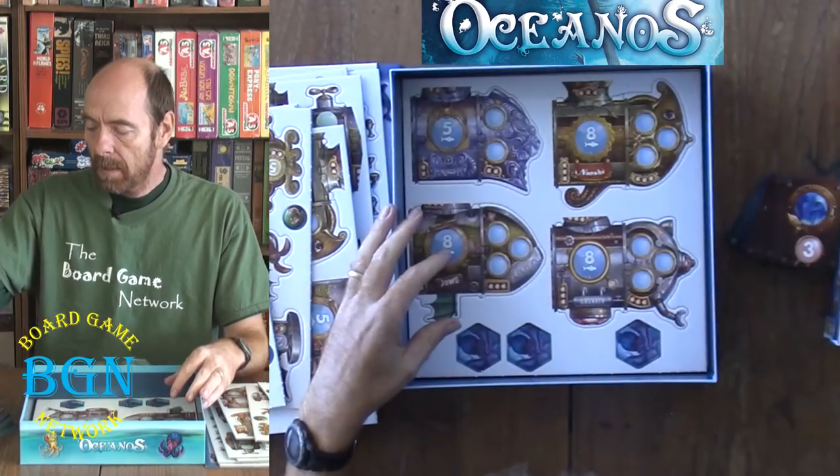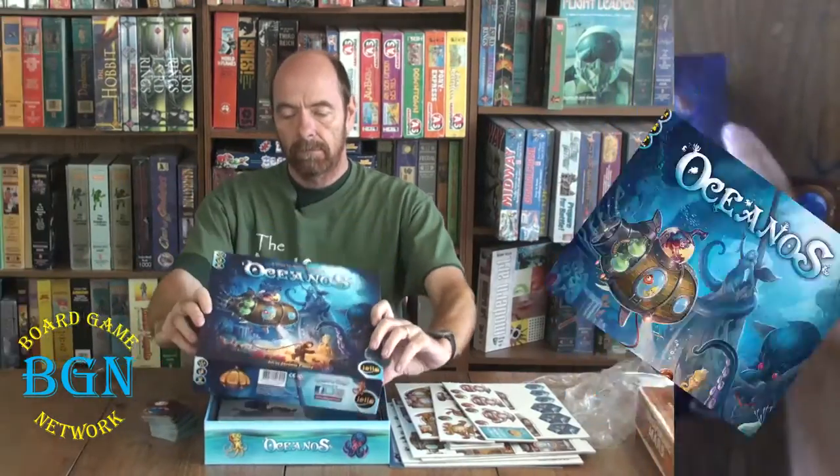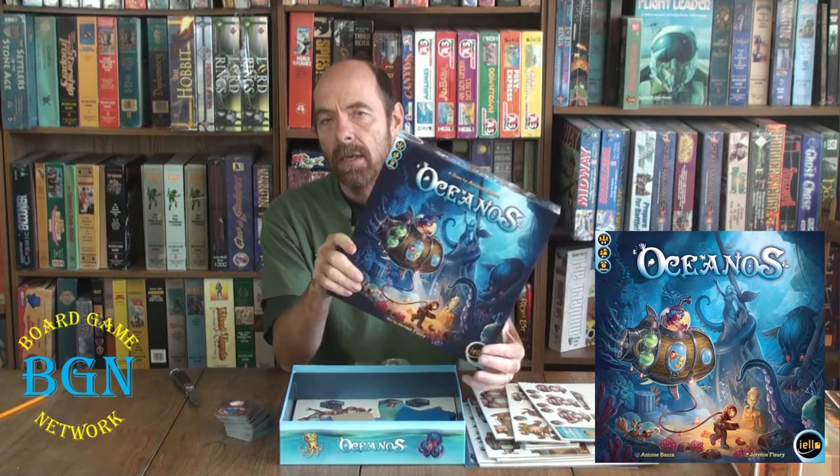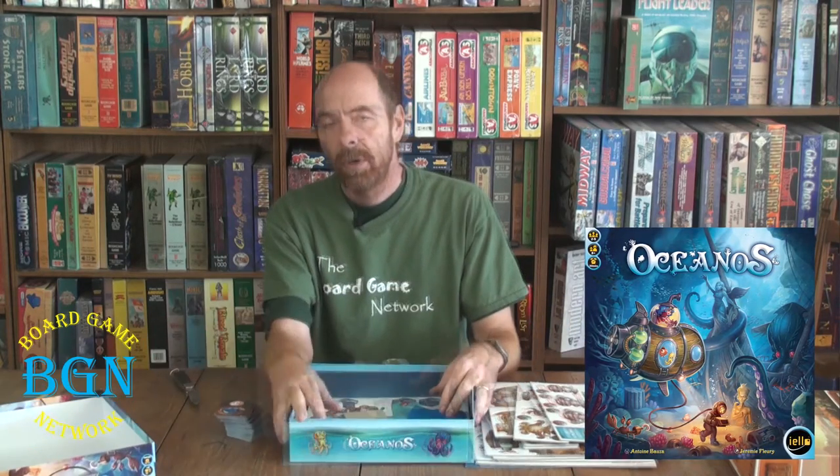We've got a lot of token sheets. So there's what you've got in the game called Oceanos, put out by Antoine Bauza and Yellow. Make sure you tune in to all of our videos at the Board Game Network and check our description down below — it will show you the Twitter feed, the Facebook page, any kind of contact information for us. Make sure you leave comments on what you like and what you don't like, and if you like this game or what your favorite games are. Every day we're producing these videos. We hope this helps you make decisions on what games to purchase.